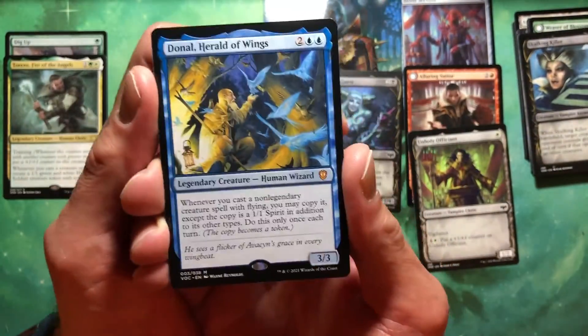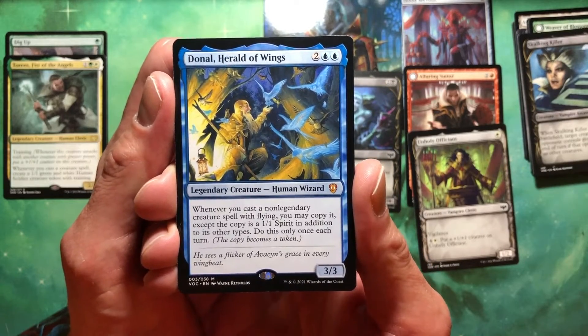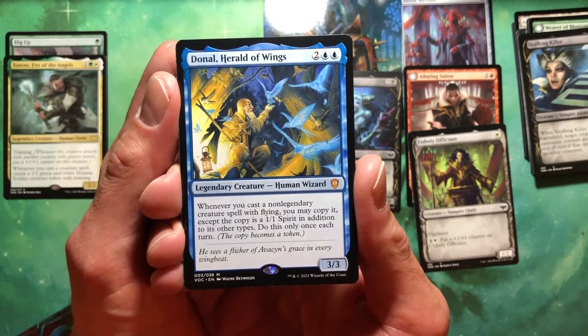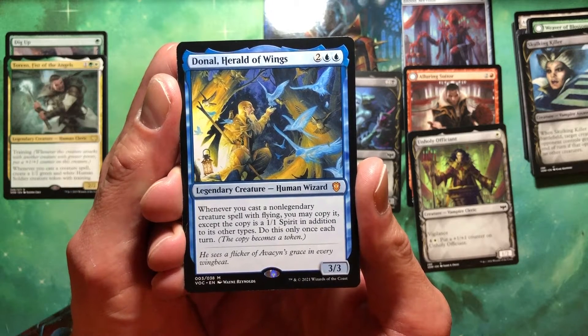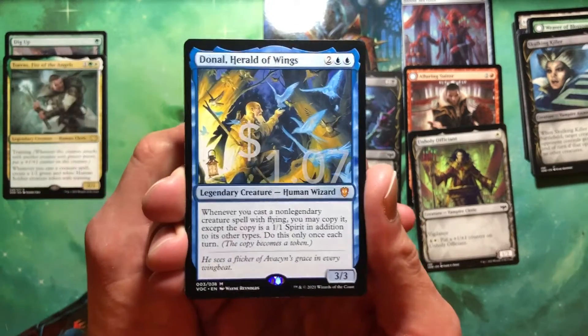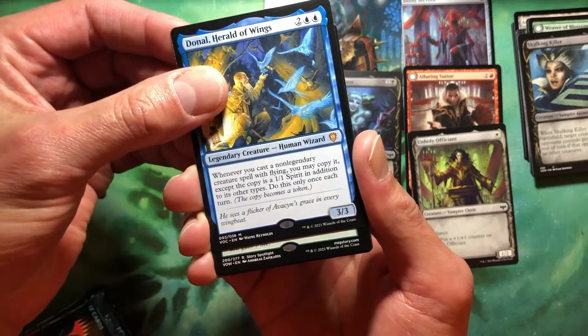Which one did we pull this time? Donal, Herald of Wings — two blue blue for a human wizard 3/3. Whenever you cast a non-legendary creature spell with flying, you may copy it, except the copy is a 1/1 spirit in addition to its other types. Do this only once each turn. Damn, that's confusing. Nothing is really worth that much in those commander packs.